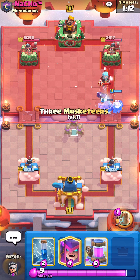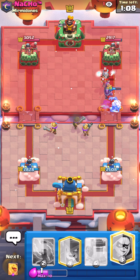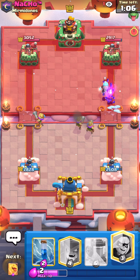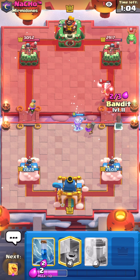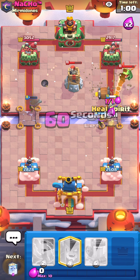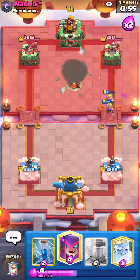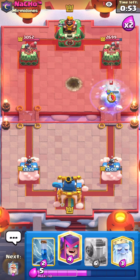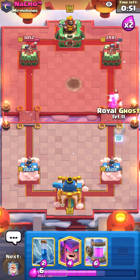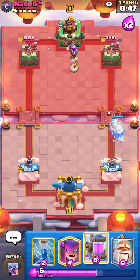Maybe I should put down some three musketeers down here, just to potentially bait out his poison. Not sure if that will work, but it's worth a shot. Good thing is he doesn't have Tombstone. Tombstone is usually what costs me the game in these matches, since it just spawns so many skeletons. Oh, we got some connections here! But Tombstone just spawns so many skeletons, which is bad for business for three musketeers.